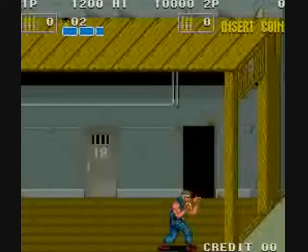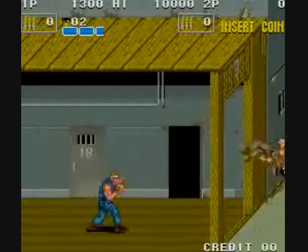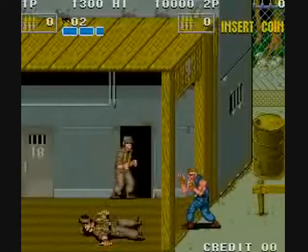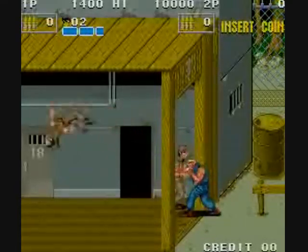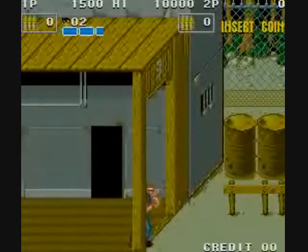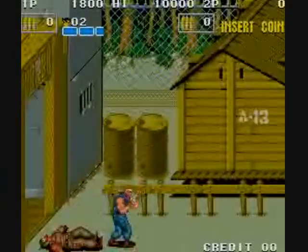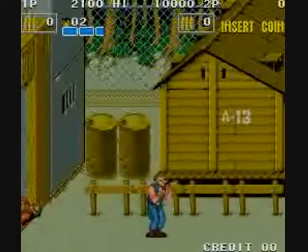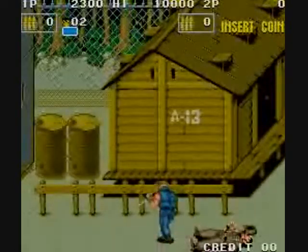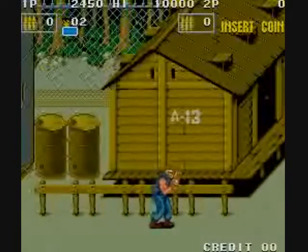There's a certain sound that occurs when the enemy is defeated — when you hear that, the enemy is dead. They often fly really far when you hit them for the last time. Your jump kick is very nice, but it doesn't knock every enemy down. The ones it doesn't knock down will barely flinch and stand there ready to attack you.